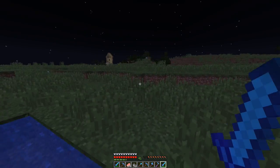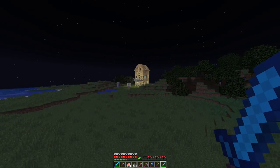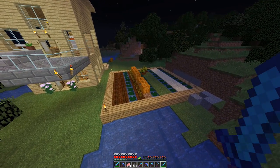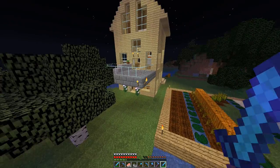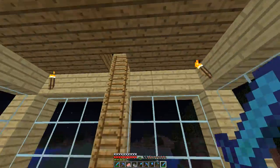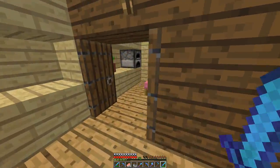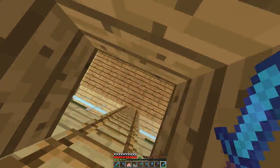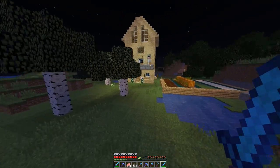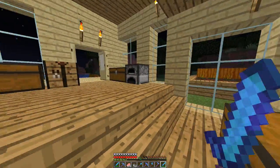Oh there's someone else's build over here, let's go have a look at this. This is sort of turning into an explore-the-server episode as well. Okay so we've got a pumpkin farm and wheat farm — I don't know whose place this is, but this is really cool and they've left the door open so I'm not going to touch anything, just have a little look around. It looks like a little hotel. Oh I think there's a sign — so this is Frankie Girl's place. You have a really nice place Frankie Girl.